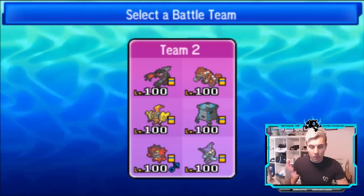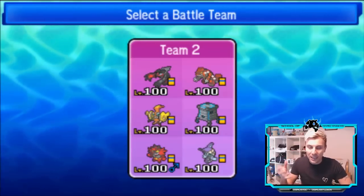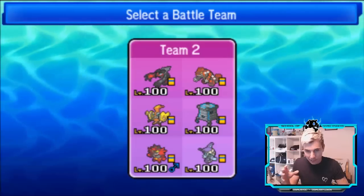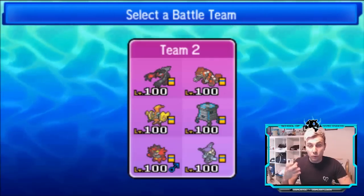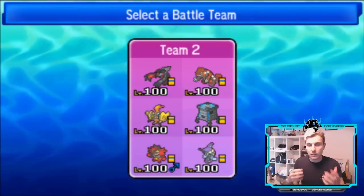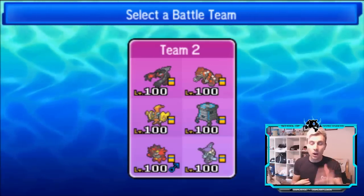Tapu Koko is exactly the same. We've changed the spread on Stack Attacker — it's got a bit more attacking presence going into this format. Incineroar is kept exactly the same. For Tapu Fini, one thing we noticed while playing this team is we were really vulnerable to things like Hurl, and we didn't have any Rock-type attacks outside of Stack Attacker. Sometimes you just can't bring that option, so we've put Gravity on Tapu Fini.